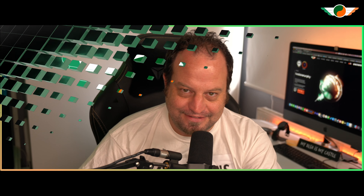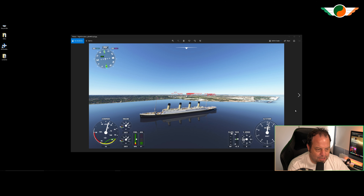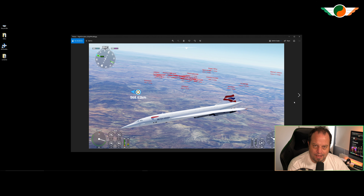I love looking at the photo and video channel on the Two-Tone Murphy Discord to see all the amazing screenshots and videos the community puts up there. There's a cool screenshot of a ship, one of Mahoney, a little bit of Concorde — cannot wait for that — and a formation of the DC-6 which is pretty awesome.